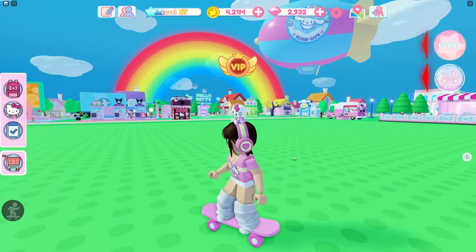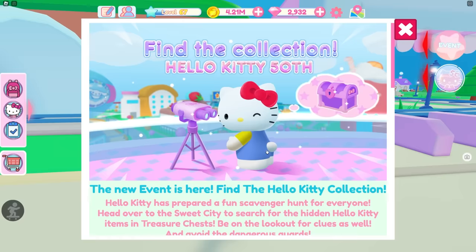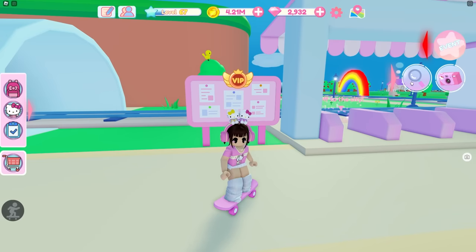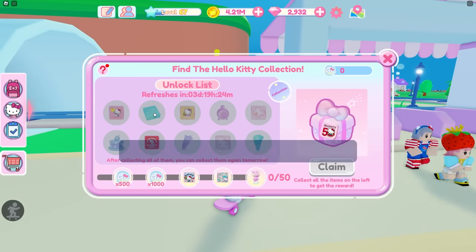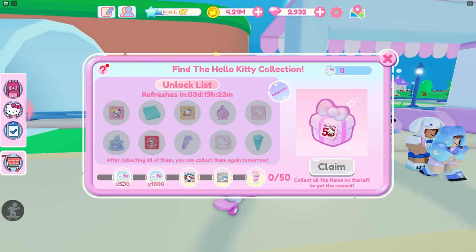Anyways, there is a new update if you don't know already. Oh my gosh, there's a rainbow in my cafe — that like never happens, that is so pretty! Anyways, if you go over here you can see the new event. It's a little scavenger hunt where you try and open up these chests and get these tokens and exchange them for items. You can see this little magnifying glass menu and if you open it up you can see everything. You do some obbies and that is how you unlock these items to get the full collection. Every single day you have to do these things so you can collect tokens and exchange them for everything, and you can also get these other super cute items.